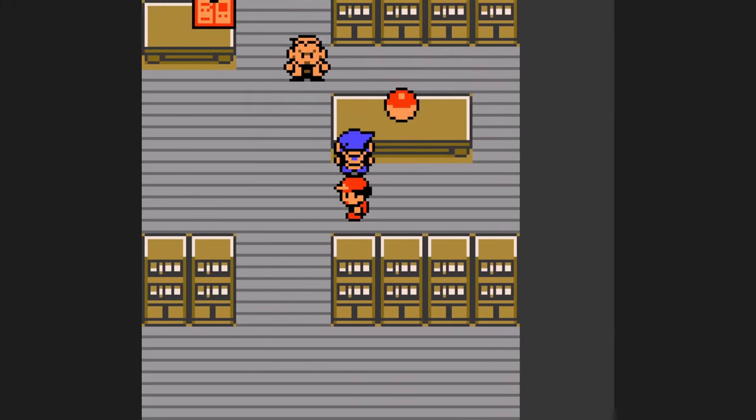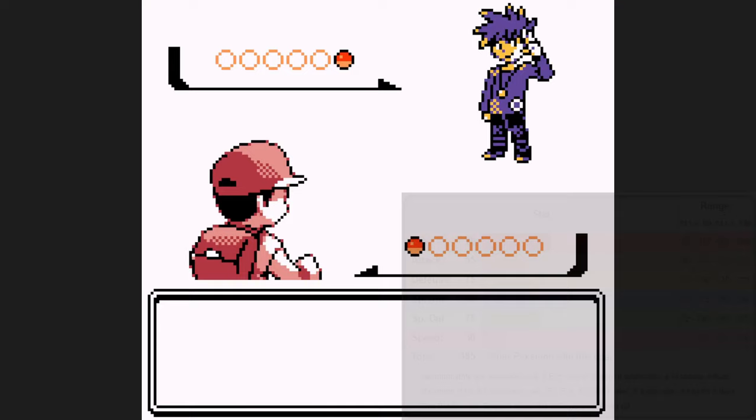What's going on, YouTube? So, Lickitung. On paper, its stats are not very good, being about 60 points higher than the first form starters.